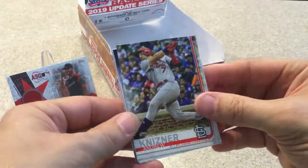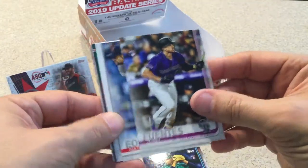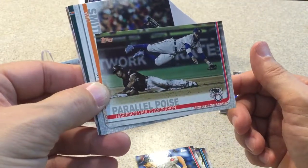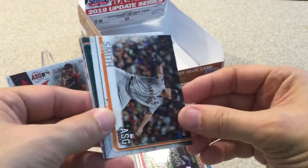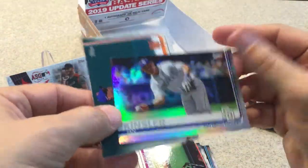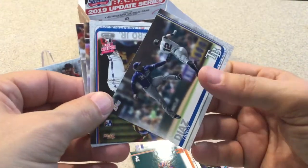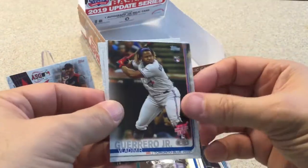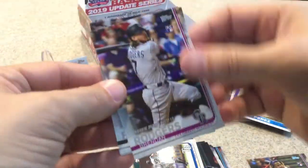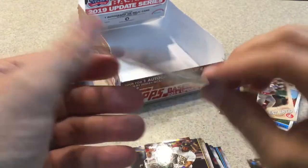Last pack. Knizer rookie, Sheffield rookie, Fuentes rookie, Ivaldi. Will Smith All-Star game, Charlie Blackmon All-Star game. Foil, Ian Kinsler, Cano, Andy Diaz. Another Vlad Guerrero home run derby card. Brendan Rodgers rookie, Josh Bell home run derby, and Nick Senzel rookie card.